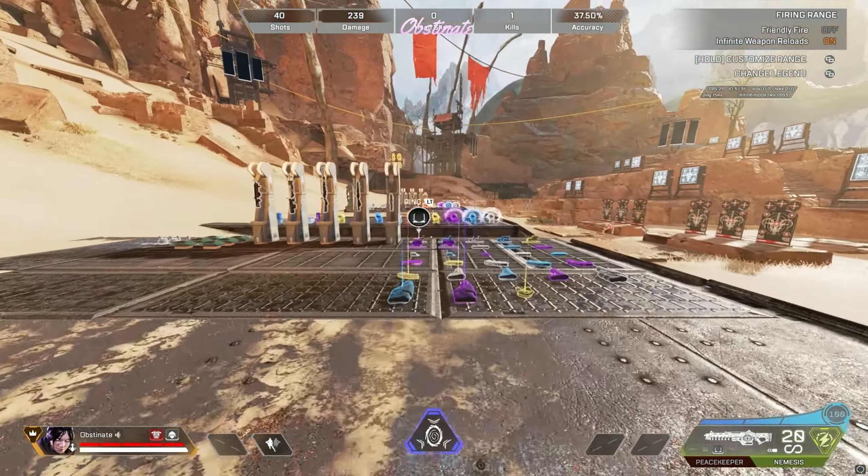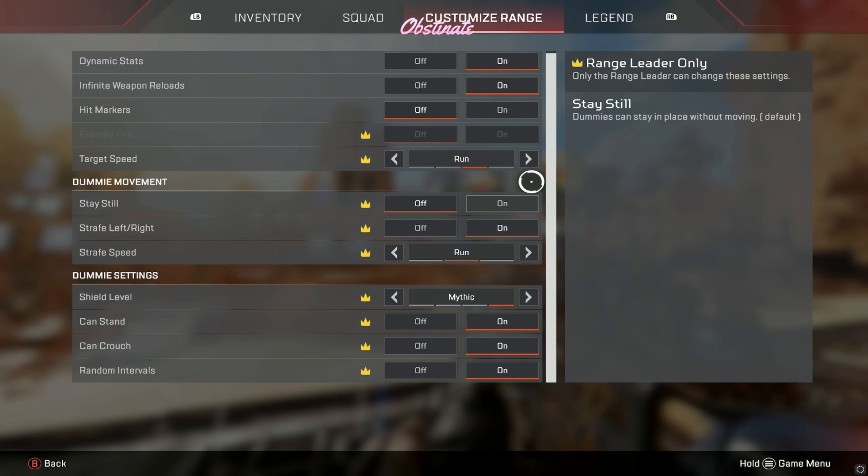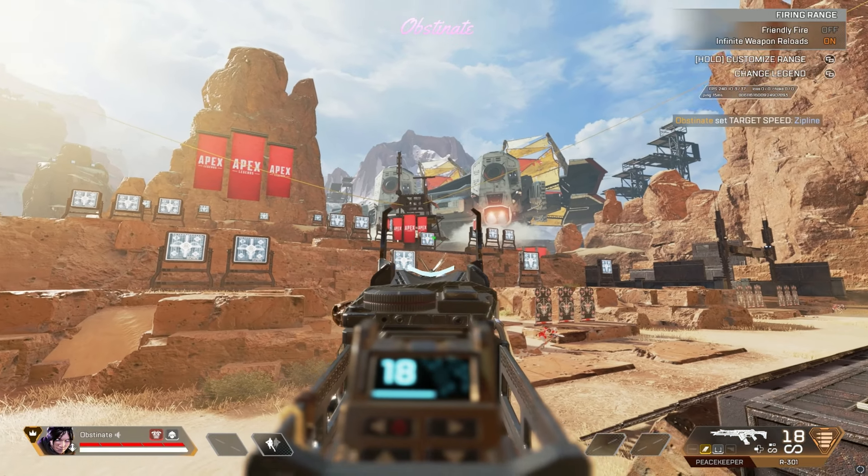The wingman is all the way at the back. Another feature you can use: see how these targets are moving a lot faster now? If you go to target speed and set it to zip line, it moves really fast.